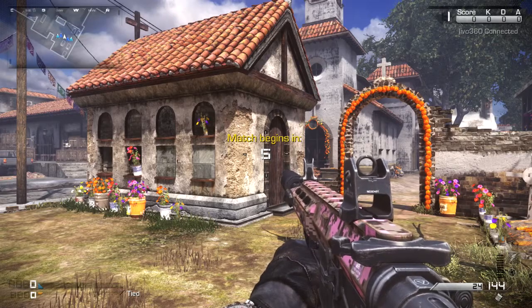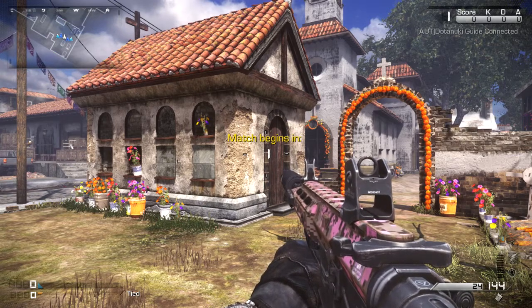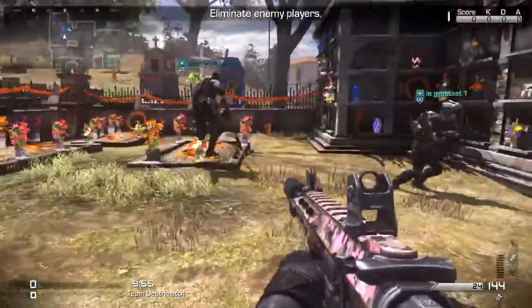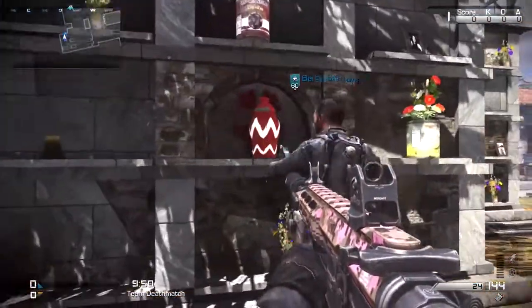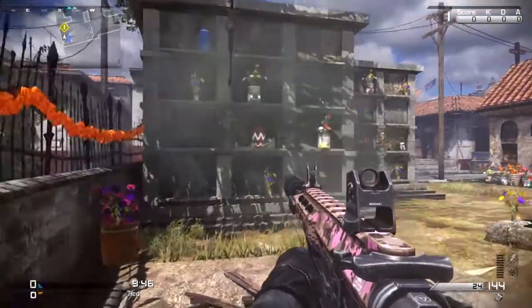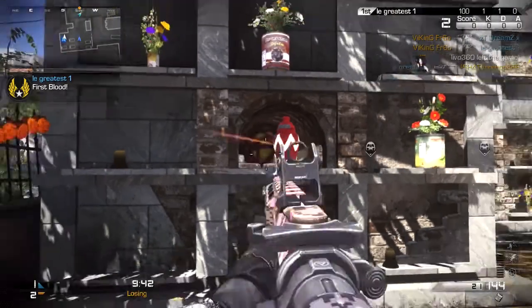The first map is called Departed, and what you're going to have to do is when you spawn, head over to where this graveyard type area is — it helps if you start on the ghost side. You want to find this little urn, and ideally have some form of explosives with you, so you throw it on there, watch that blow up and blow apart the wall, and then just shoot through there to find the first one.